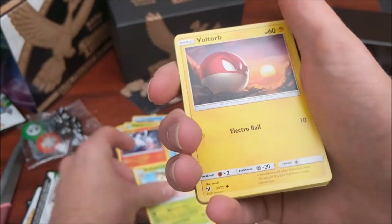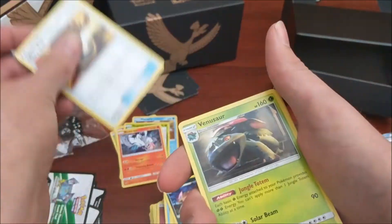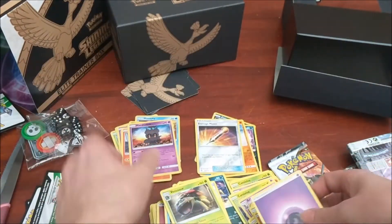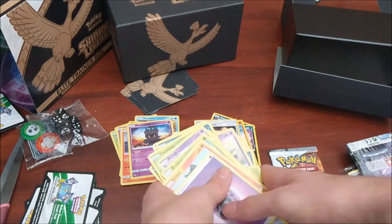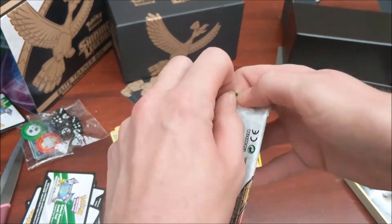We have a Breloom, Voltorb, Litten, Incineroar, Zorua, Liepard, Ultra Ball, Venusaur, Damage Mover, and we have a Marshadow which is a normal Holo. We're not going to get a Shining - we're on our very last pack.